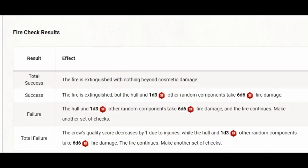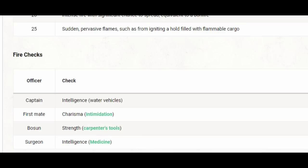If we had completely failed — total failure — the crew's quality score would decrease by one due to injuries, plus damage to all the components. I could see it being very easy for a ship to sink via fire; it's very dangerous. Your DM might allow the bard to give out inspiration to help with checks, though the rules don't specify. But I'd assume you probably could if you can expend the resources. So we dealt with the hazard no problem, and now we've encountered another ship.